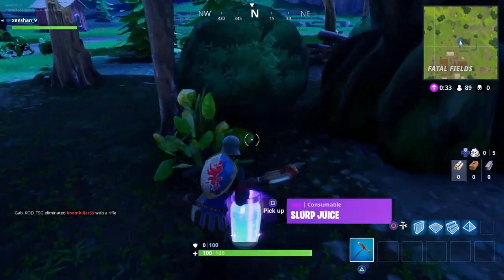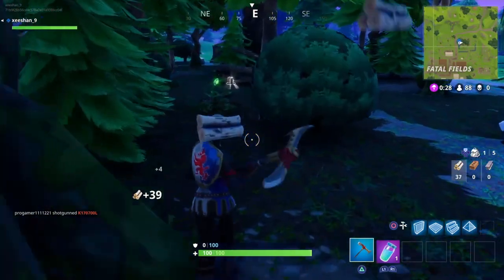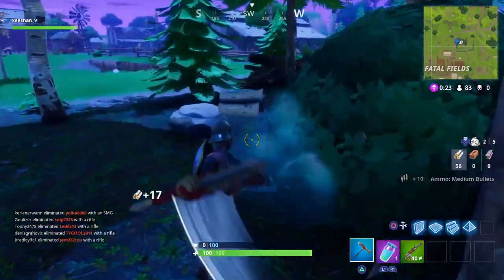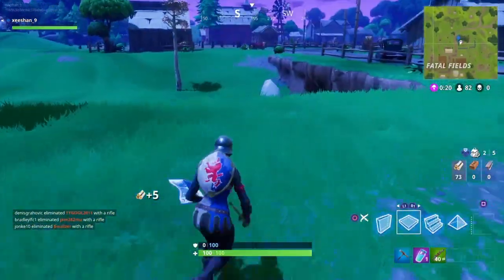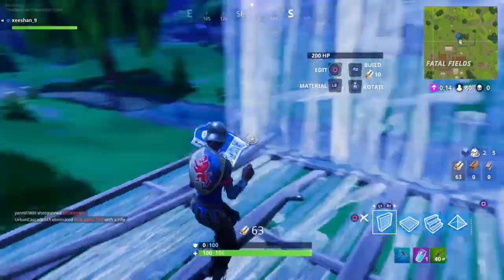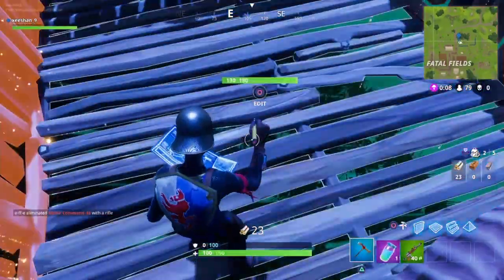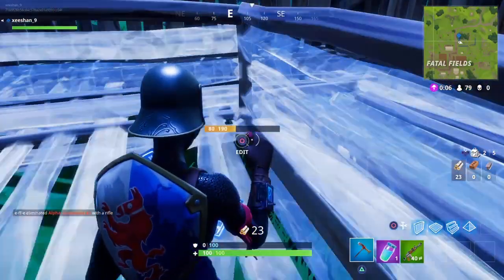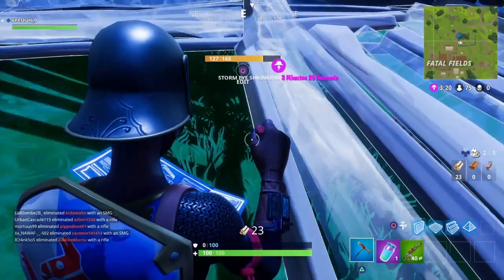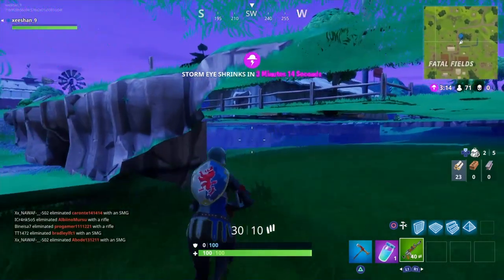The exact location I showed you on the map I'm gonna show you again in the game. Make sure to get a gun because you can get out from there, but just get a gun in case. So once you get to the river in Fatal Falls, make a ramp like this near the rock, then build four walls for protection. Once you build the walls, edit the ramp — edit one square — and then make it back to normal. Stay on the edge of the square in the gap and make it normal, and if you do it correctly you will get inside like this.